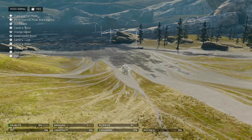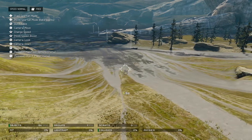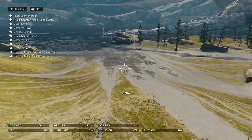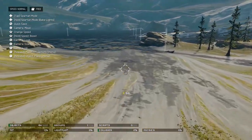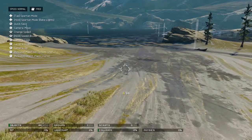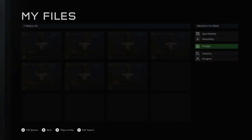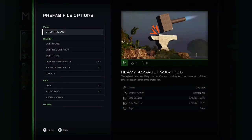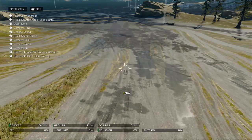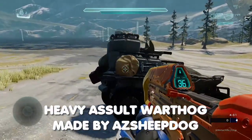Hey everyone, I'm McGonix. In this video I'm going to be showing you this cool creation I found on the Halo 5 Forge. Basically it's a modified warthog that looks really cool. I'm going to go into prefabs to check the name - here it is: Heavy Assault Warthog.